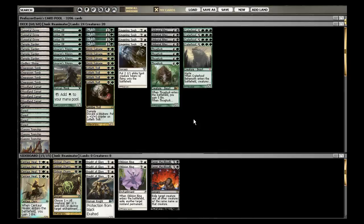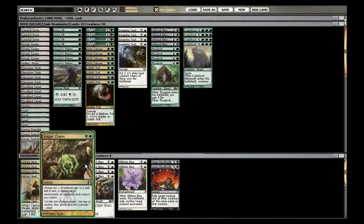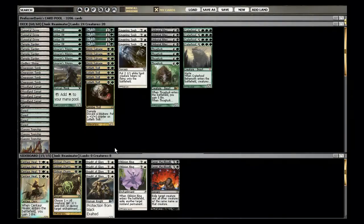As far as the sideboard goes, it's also very similar — Centaur Healer and Golgari Charm being the only additional changes. I put stuff in for the bad matchups. Golgari Charm is very good, but usually I use it for its first mode, which also hurts my tokens and accelerators, so that's unfortunate. But I haven't really been in a situation where it didn't work well in my favor.